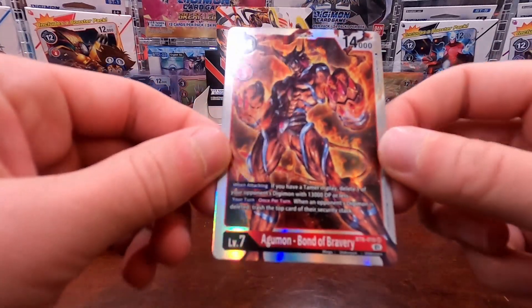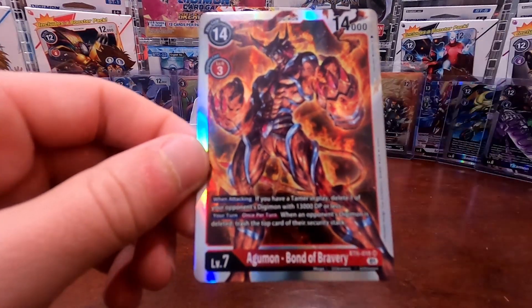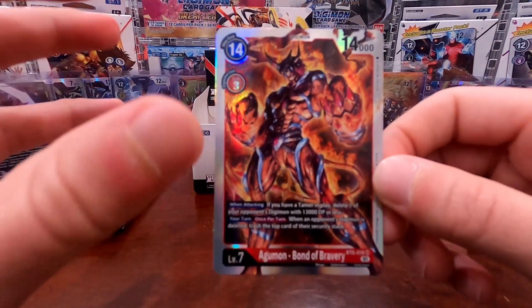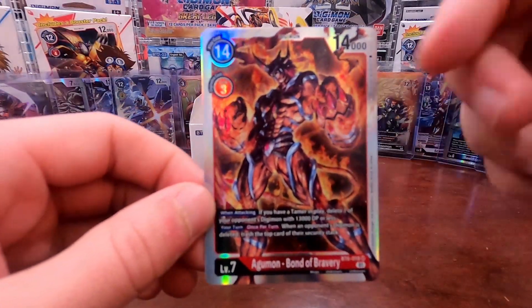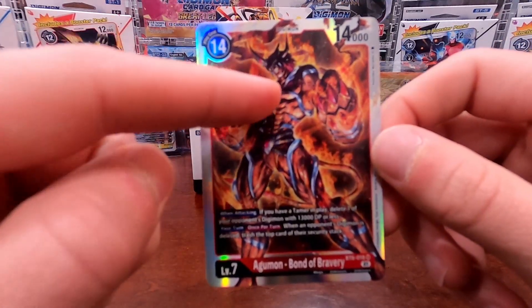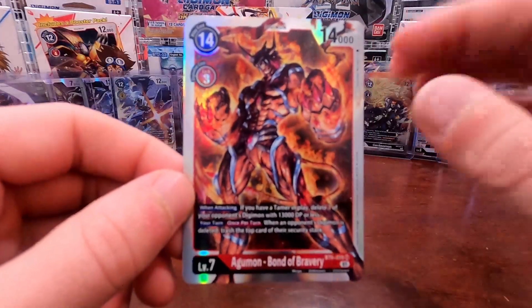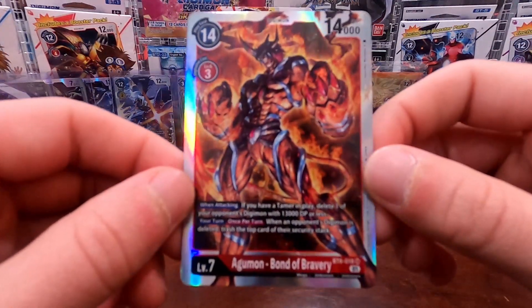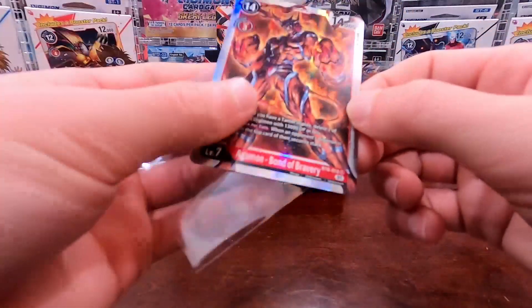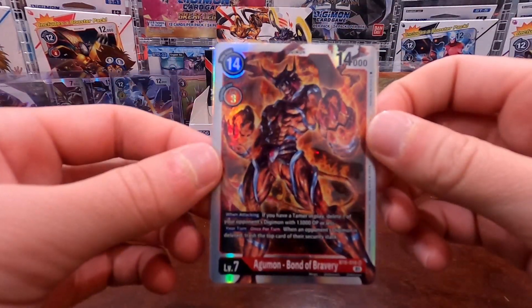Look at that — it's absolutely stunning artwork. In the alternate art versions of this card and the Gabumon version, the Digimon is shrouded in something — this one looks like fire — but there's a little ethereal Agumon right outside the Digimon on the alternate art only, not on this card. Which is very cool to look at. So we got one of the cards we were looking for — stoked it came in this pack.